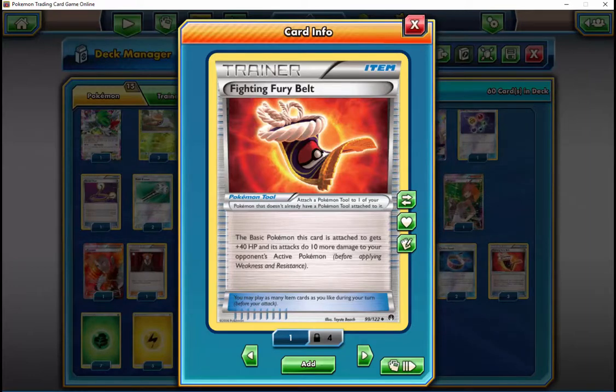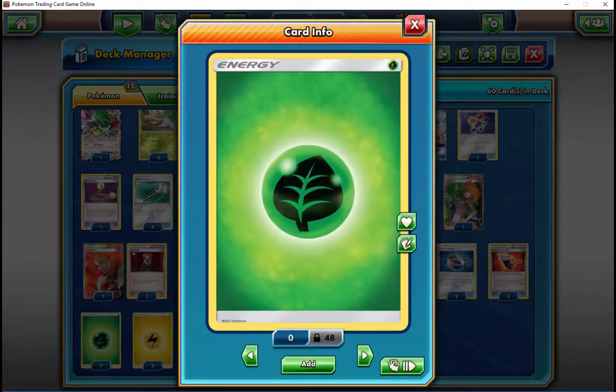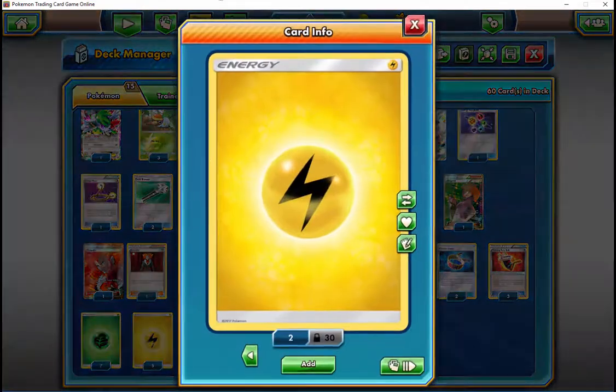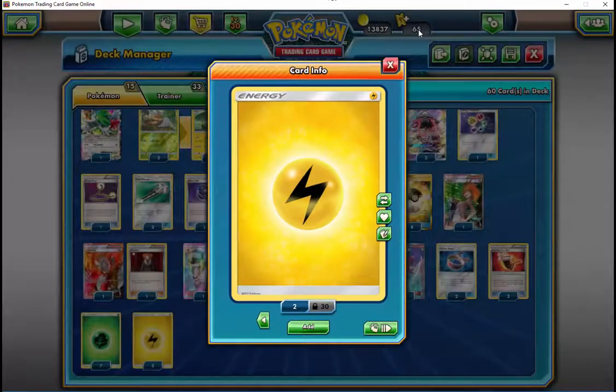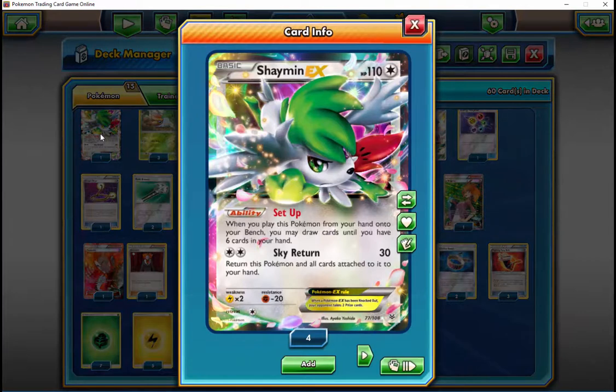How frequently do you end up getting multiple Vikavolts out? Very often — in the matchups where I actually get multiple on the bench. Some matches I don't even bother putting a second one on the bench. I go turn-two double Vikavolt probably 70-80% of the time when I have two Grubbins on the bench. The other times I go turn-two Vikavolt, turn-three Vikavolt, and the games usually end pretty quickly at that point.